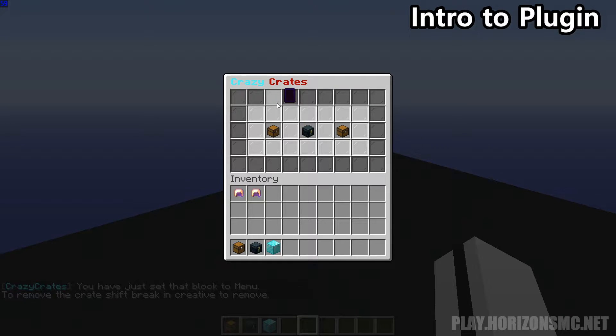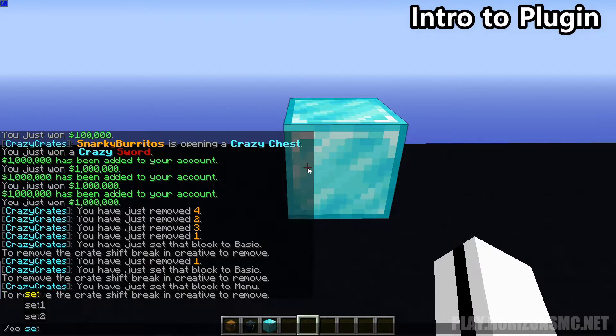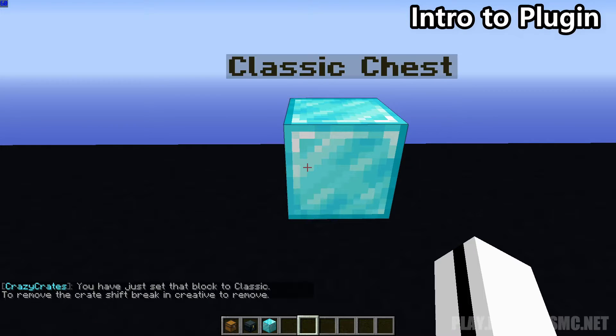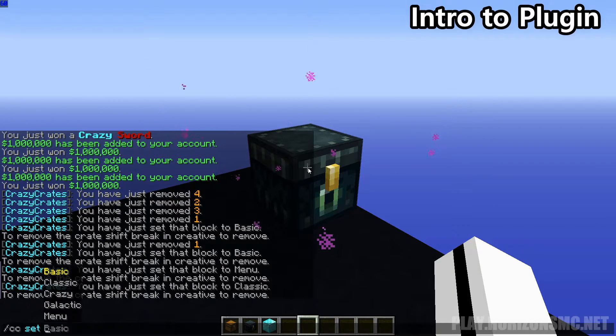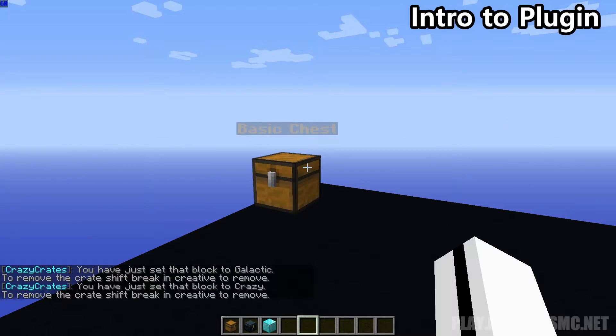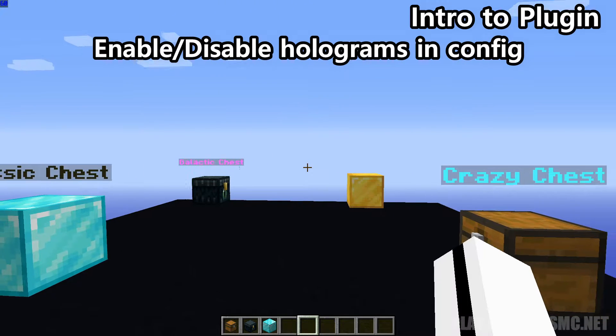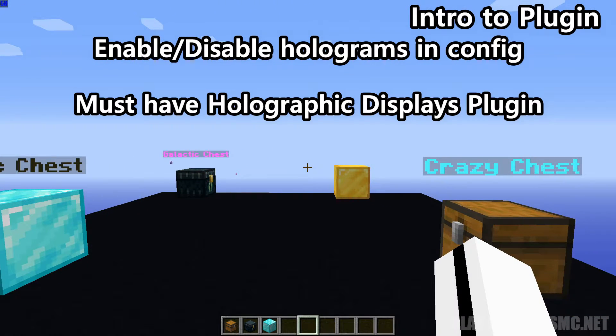There's also a menu that can be set as any block which opens the GUI. So if you do slash cc set menu it'll set this block as a menu. The GUI is fully customizable in the config. You can see that there are holograms above each crate. You can enable or disable these in the config. They will not show up at all if you do not have the holographic displays plugin.